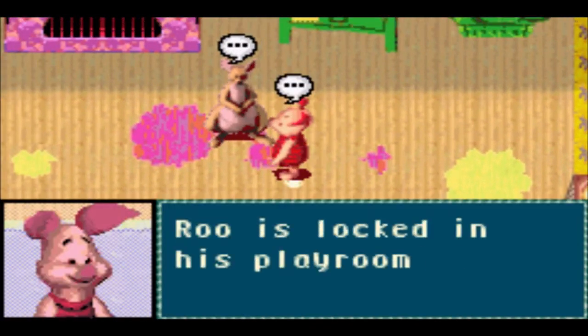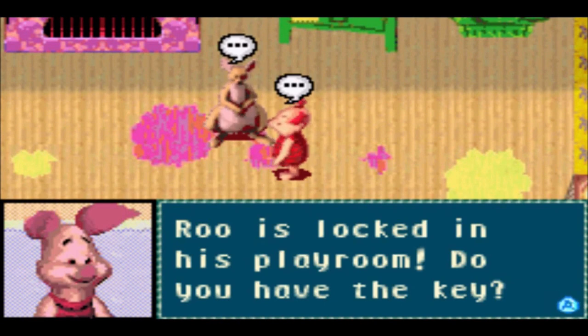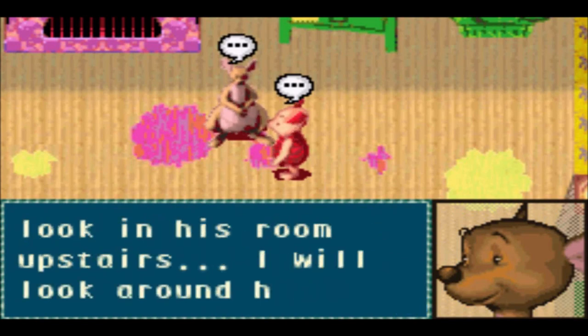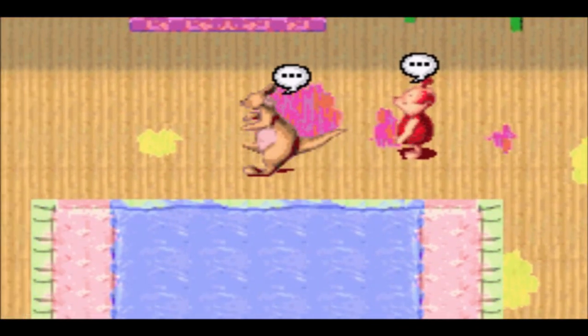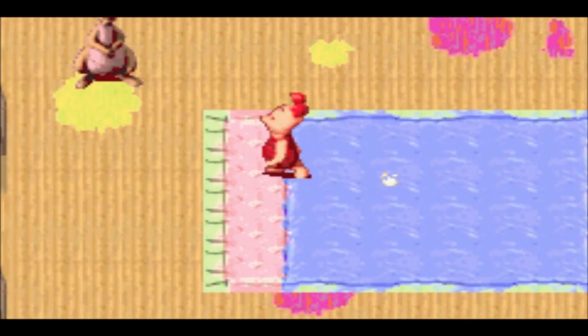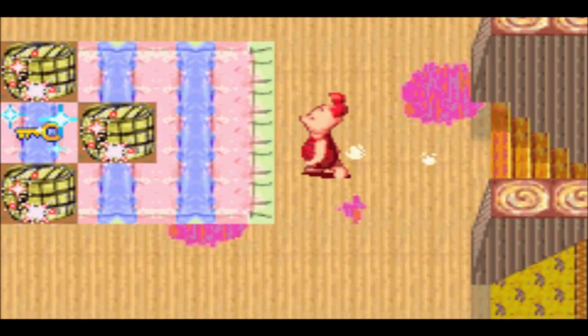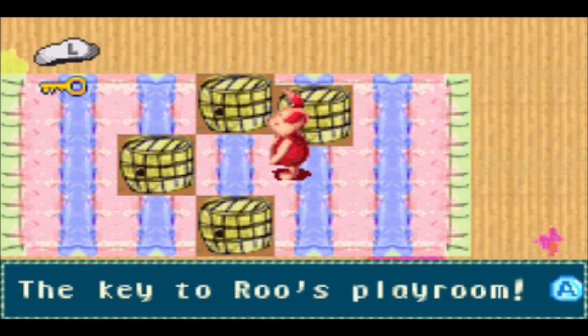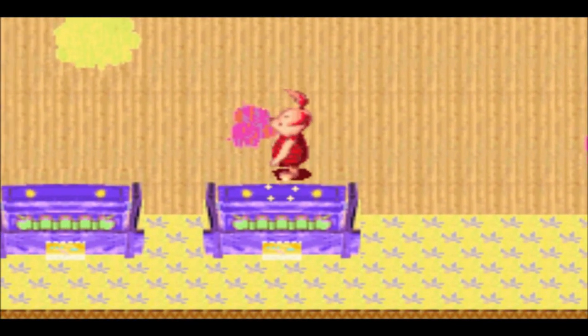Now we've met up with Kanga. Unlike the console version where you have to collect every single cookie in Kanga's house to get the key, in here Kanga just opens up the door for us — and there's a key right there. We have to get the key upstairs, and that's essentially how you get the key. It's kind of strange to have that specific design decision, but I'm used to it from the console version.